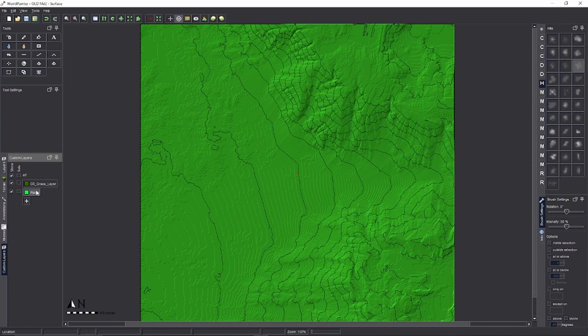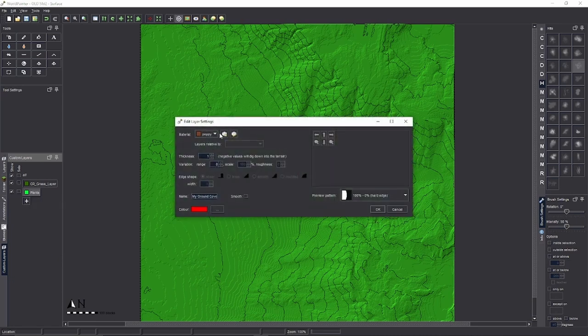That was the easiest type of plants to do. The next thing I'm going to show you is how to do two-tall or three-tall — multiple block tall plants — which can get a little bit tricky. We're going to start the same way: Add a Custom Ground Cover Layer.